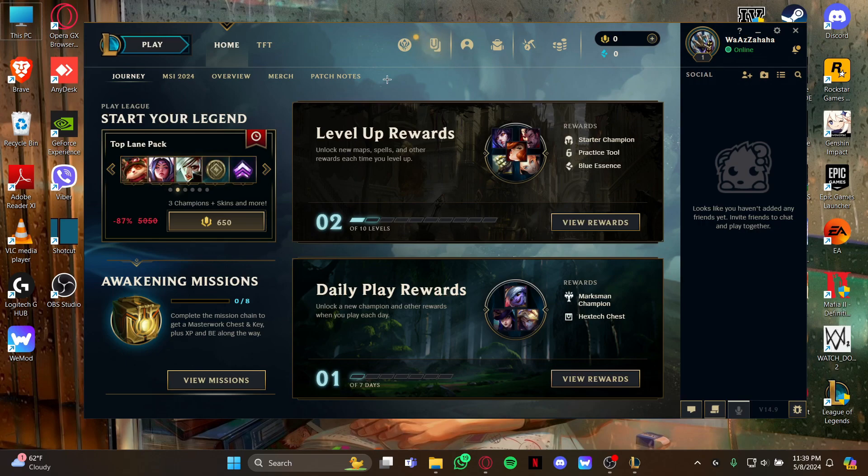Once you open the game you'll be on the home screen. Stay at the home screen and look at the top right for the Store option, then click it to view the store page.